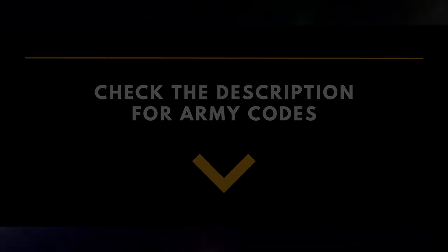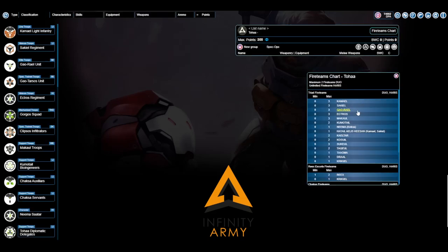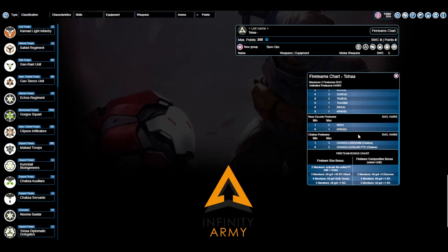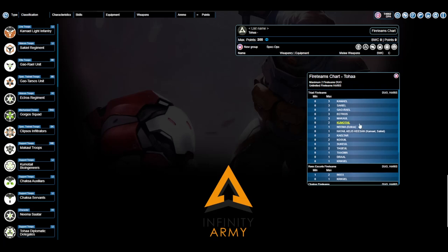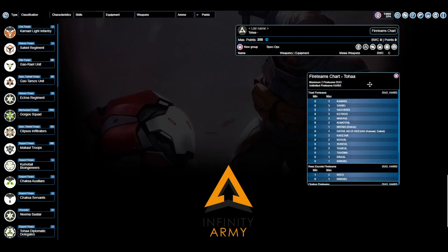The lists will be posted in the description below. The first thing you'll immediately notice when opening up the Toha faction in Army is that you do not get access to any kind of core fireteam. This is not a bug, it is a feature. Toha as a species are infinitely gregarious, easily forming both social and military units, usually in groups of three. That is why they have unlimited Harris fireteams, and a couple of duos too for the stranger ones in the lot. Almost anything can make fireteams with almost anything, with the very few exceptions of the Reek's Escorts fireteams and these Choksa fireteams. The max is three because that's the maximum size of your triad fireteam.